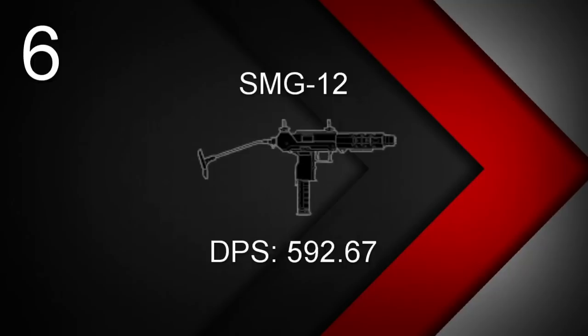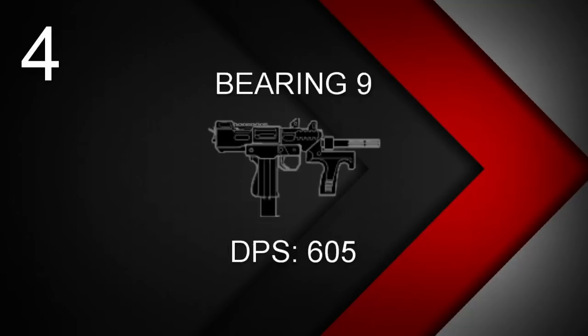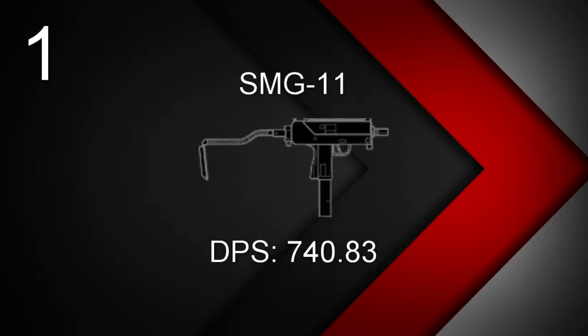At number 6, Dokkaebi, Vigil, and Warden's SMG-12 with a DPS of 592.67. In the top 5, Twitch's F2 with a DPS of 604.33. At number 4, another machine pistol: Hibana and Echo's Bearing-9 with a DPS of 605. At number 3, Jackal's C7E with a DPS of 613.33. At number 2, Fuse's AK-12 with a DPS of 623.3. And finally, at number 1 for the highest DPS of any automatic weapon on this list: Sledge, Smoke, and Mute's SMG-11, a machine pistol with a DPS of 705.83.